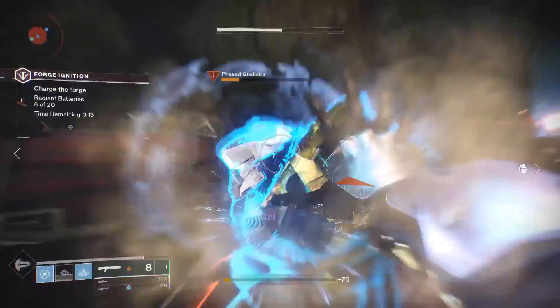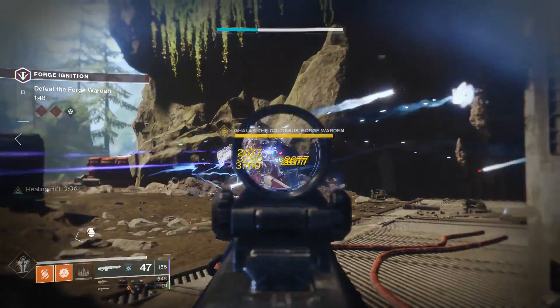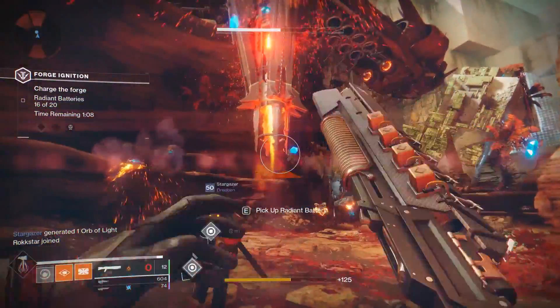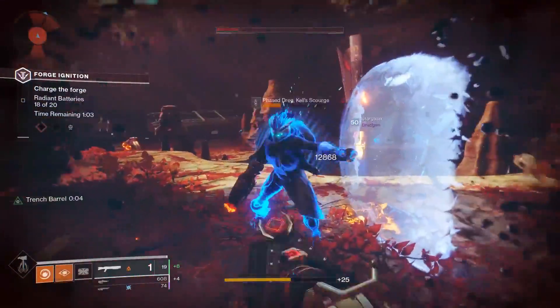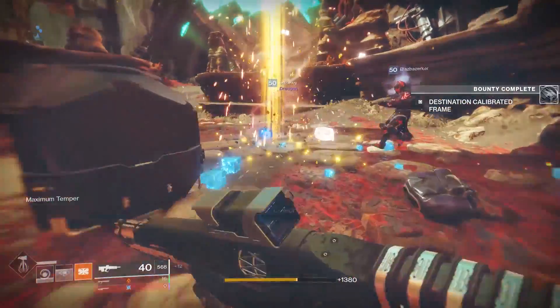So what are the forges? The first, the Vaunder Forge: as you kill Cabal, pick up balls, and throw them at the forge before defeating a final Cabal boss. The second, the Gofanon Forge: as you kill Fallen, pick up balls, and throw them at the forge before defeating the Servitor final boss. There are more to come, but if I was a betting man, I'd guess we'll fight either Vex or Scourge, pick up balls, and throw them at the forge before we fight a final boss.